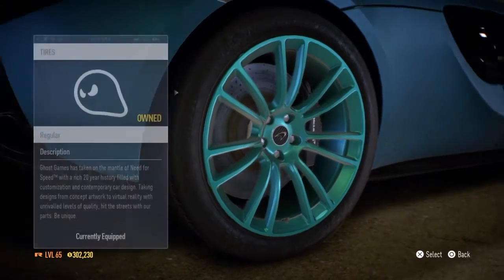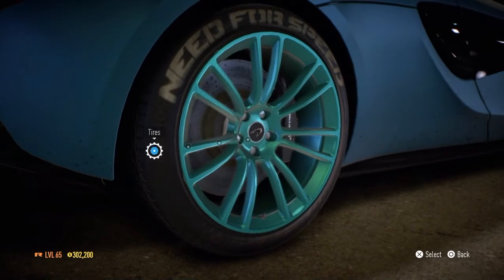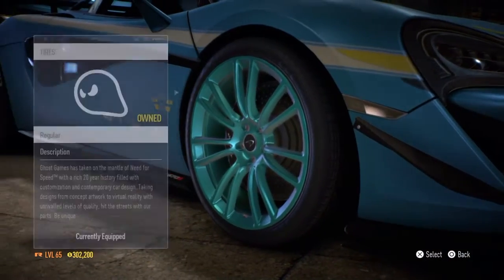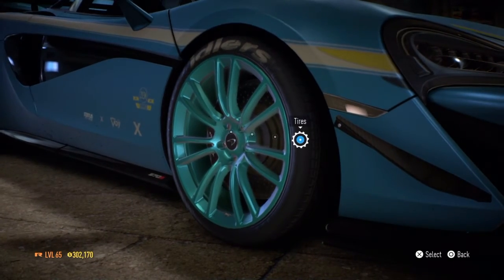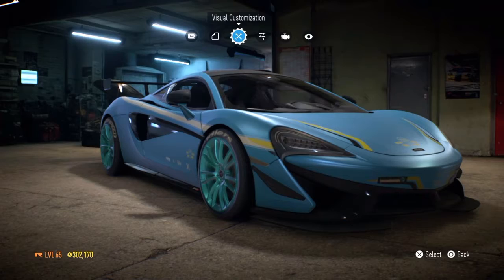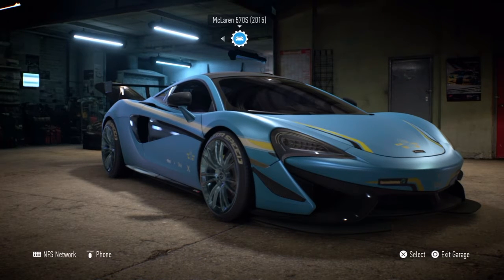We've got to change the tyres. We want this to be a speed build, so we want the fastest ones we can get. We've got to change the tyres on the front as well. Right, so we're going to go with this guys. We're going to carry on with the wrap that was available.